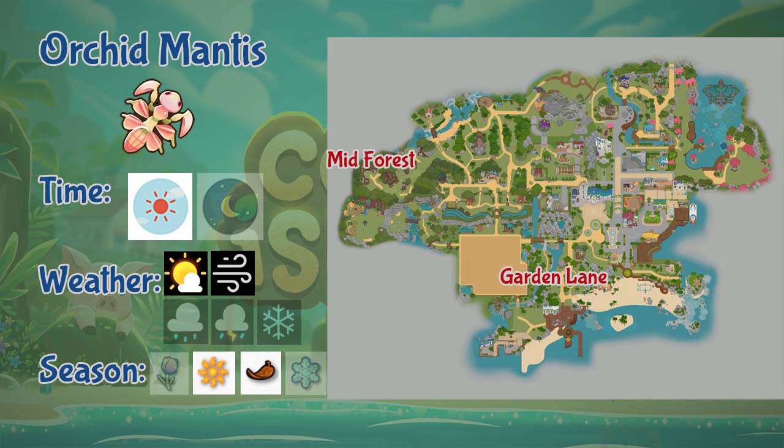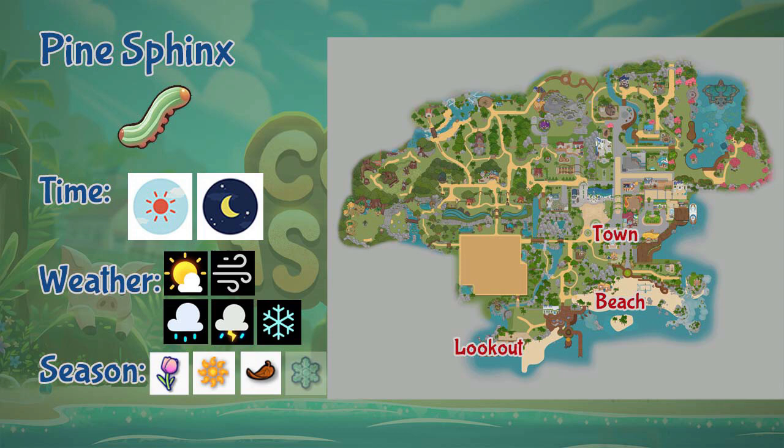Next is the Pine Springs. You can find it at town, lookout, and beach. It appears the whole day and in any weather during spring, summer, and fall seasons.